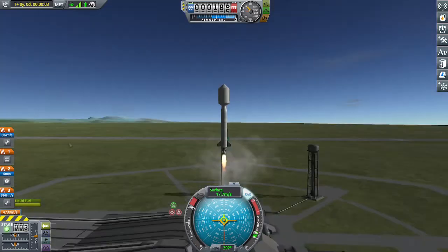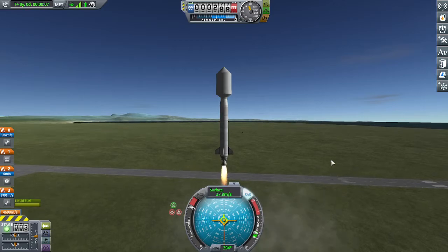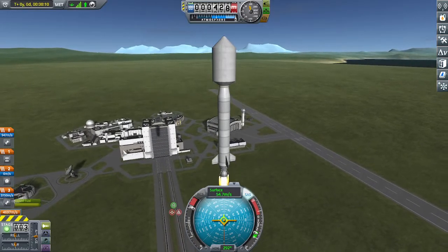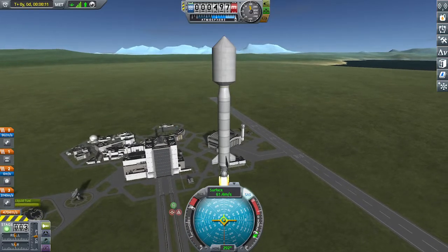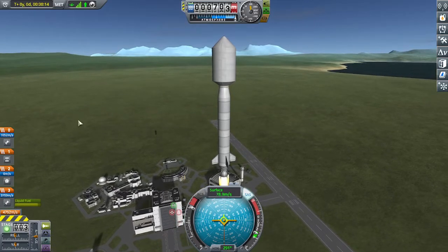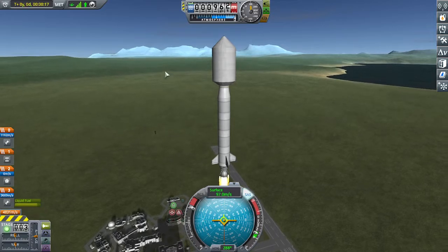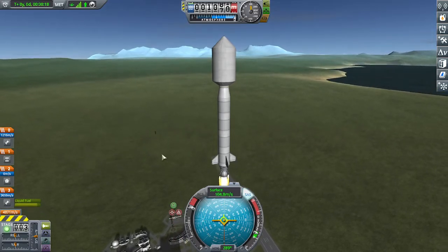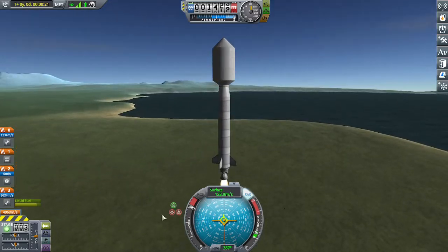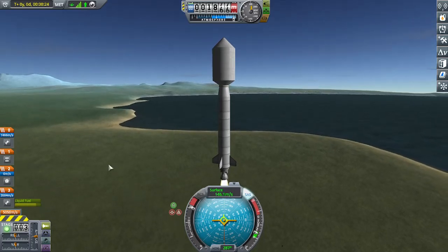I'm going to be placing this communications satellite, currently hidden under this fairing here for aerodynamics, into a polar orbit. It's one part for role-playing reasons — it gives a wider angle around Kerbin where I can receive signals, and it's so my polar research station, when I build that, can actually transmit data back to the science center, since it can't transmit straight through the ground. We need a satellite to basically bounce the signal.